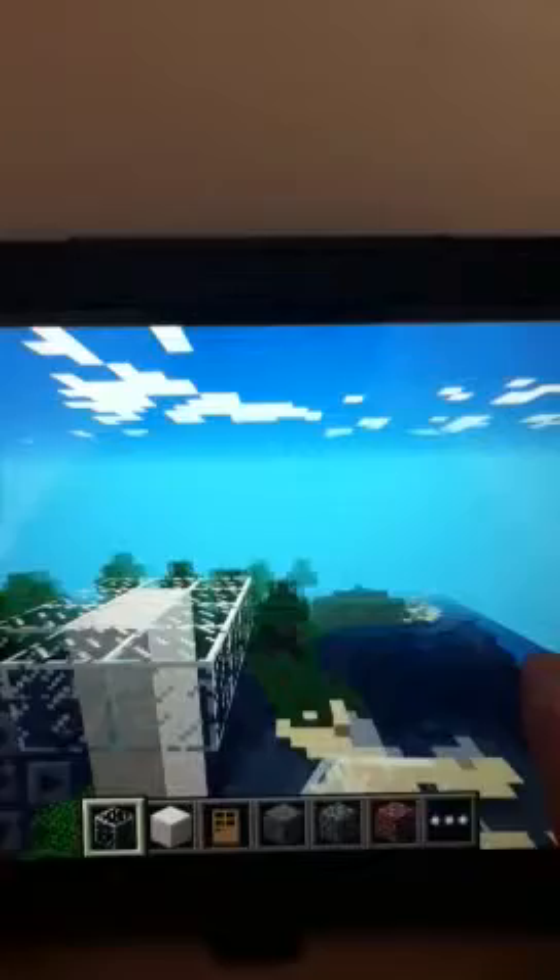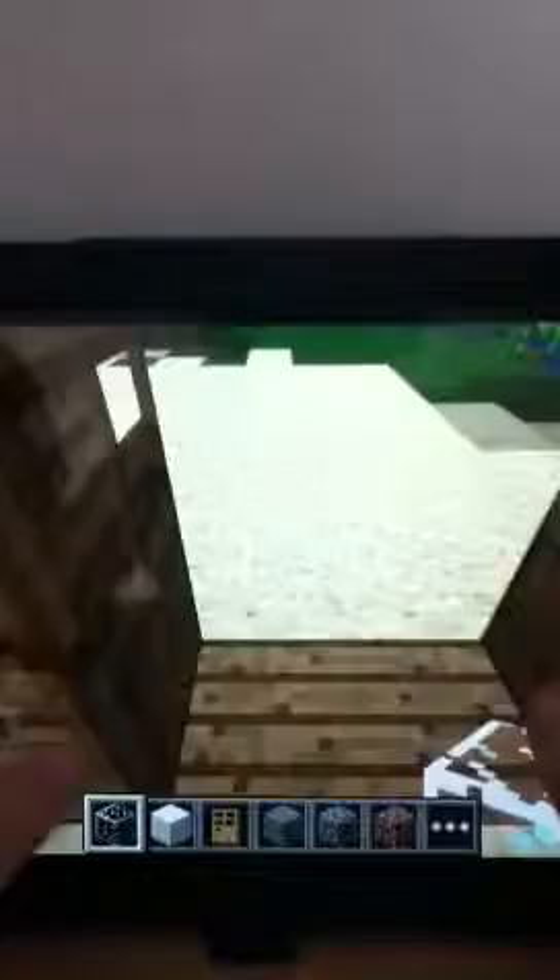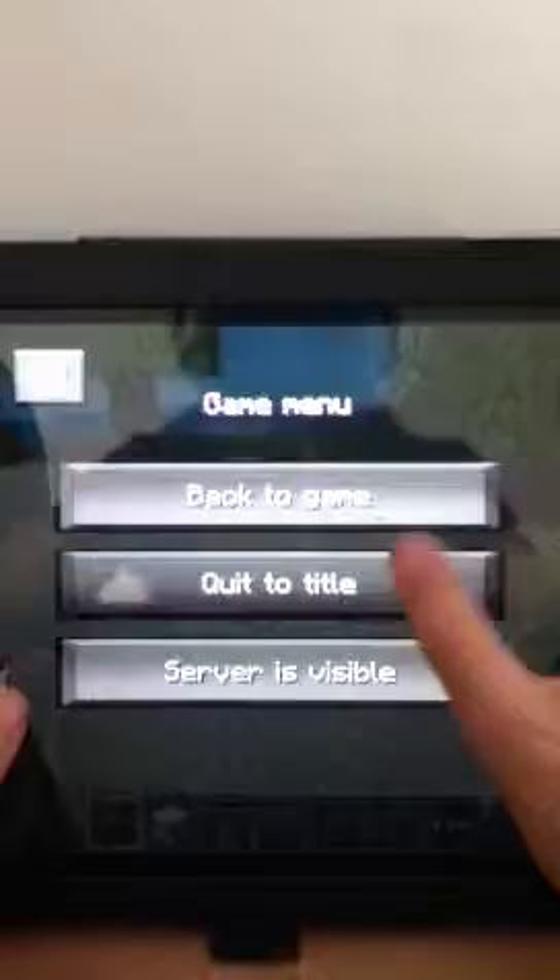And then you can do it again if you want to, but I'm not going to. You can make it so it's a proper lift so you go around it, but not today. That's my other attempt which went wrong. And then all you do is stand in between the doors, click the title, start game, go on it again, and then you're up on the top — voila!